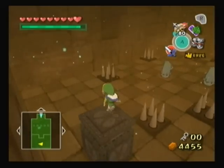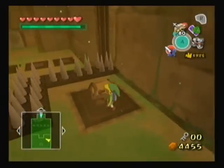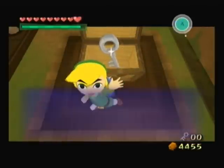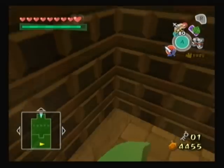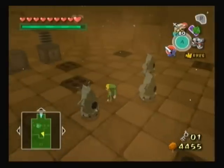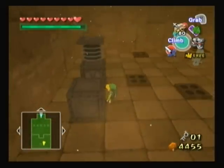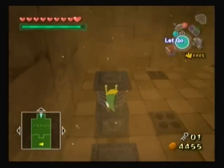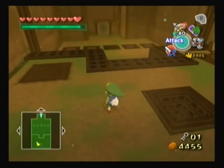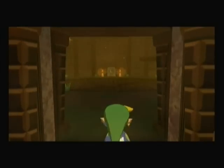Boots of doom - there we go, and we get a treasure chest. A small key! There was a small key door in the room we just were in. Wait - all the spikes stopped! Let's go back up here - check this out. All right, all the spikes just stopped - so that's how you do it.